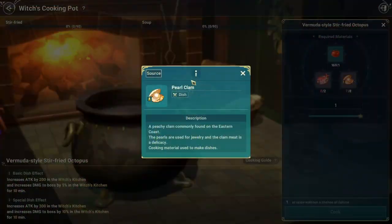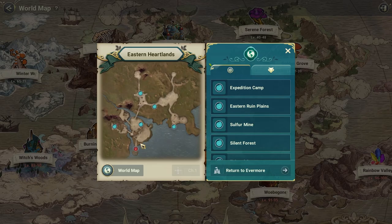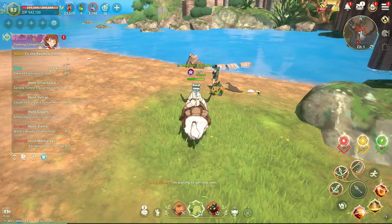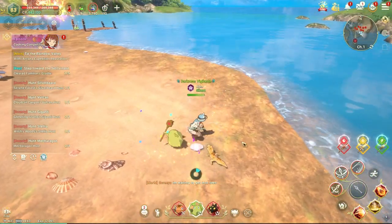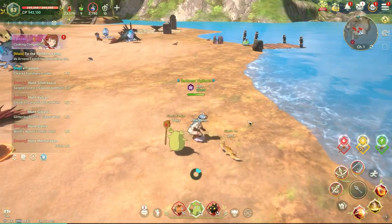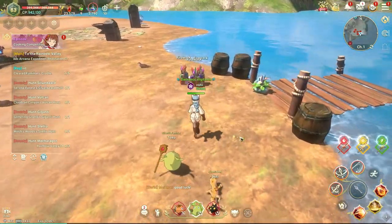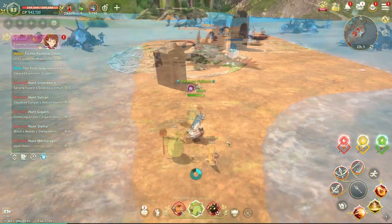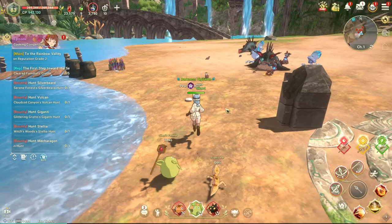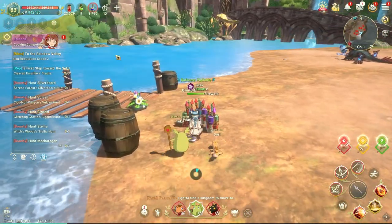The pure clam is also a gather material. You find them in the Eastern Heartlands, in the southern part. You just go here and get them one by one — you see pure clam. It doesn't take a lot of time and they have a very fast respawn. If there are many people, just move around. It's kind of infinite — I was playing for a long time and got like 50, no problem.